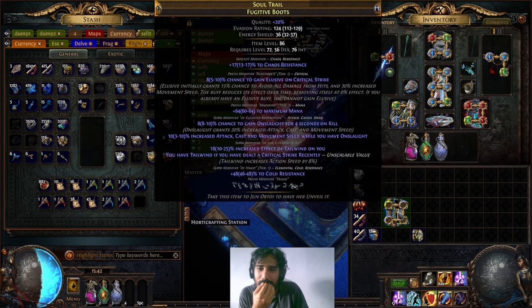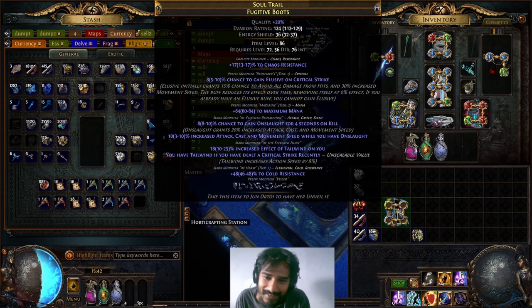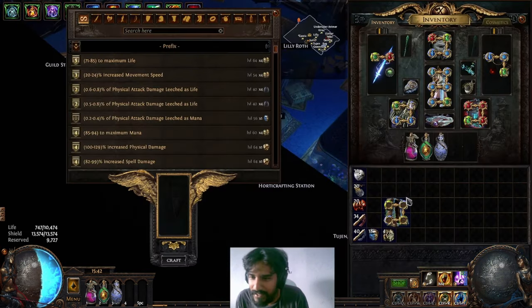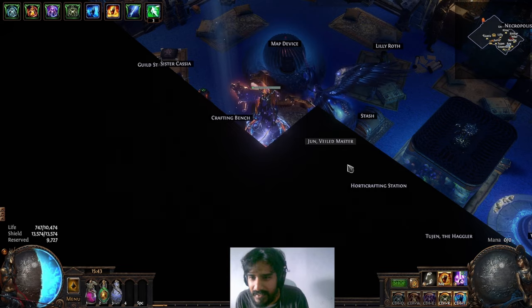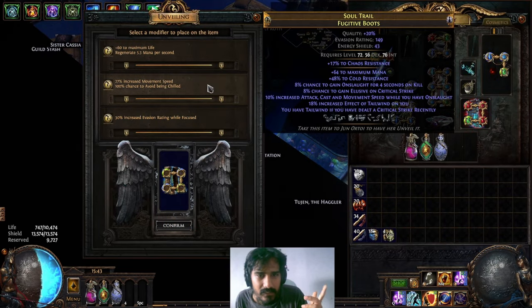I probably could have just annulled the mana. I don't think there's a way to save this other than handling it — I messed up. It's going to sell as-is because I'm not going for a yolo attempt right now.